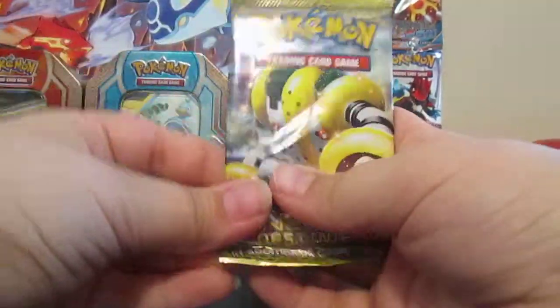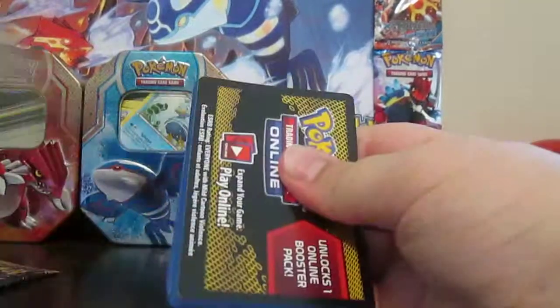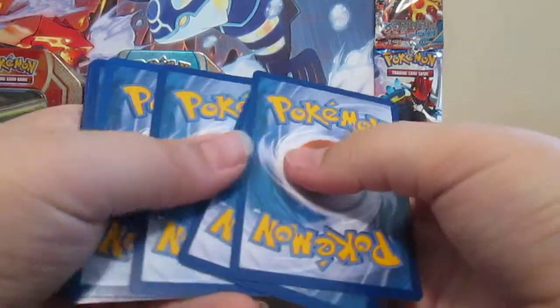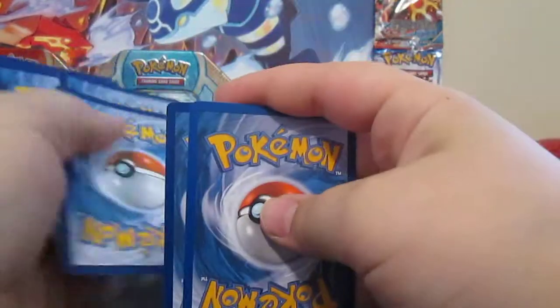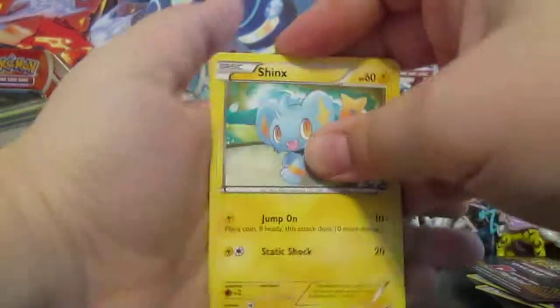Come on, Regigigas — bring us an EX. Preferably Mewtwo, preferably Full Art Mewtwo. Or a Secret Rare — a Secret Rare would be amazing.